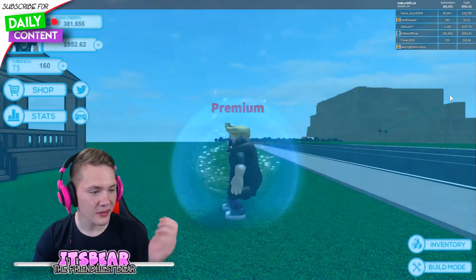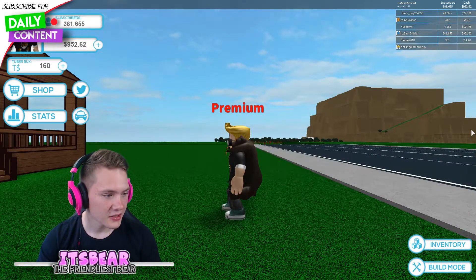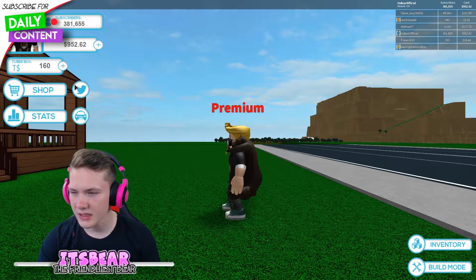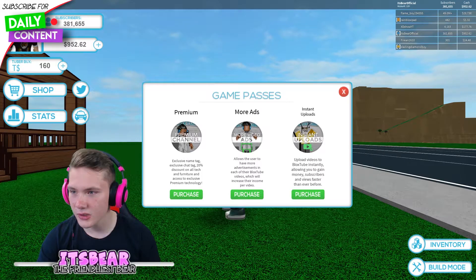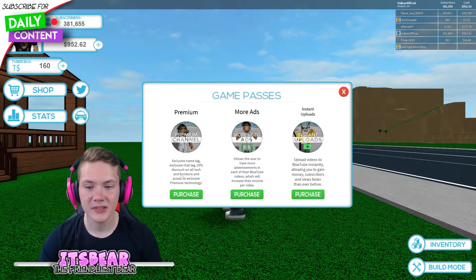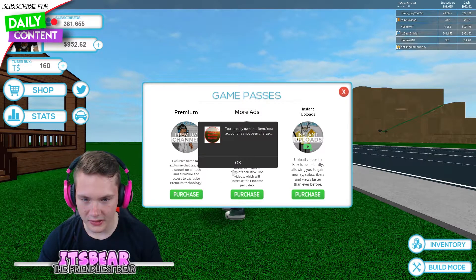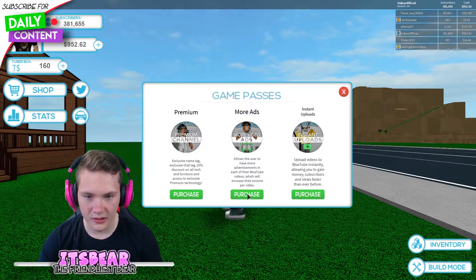So yeah, there's a new thumbnail icon in GFX for badges and game passes. You probably saw the game passes already. So yeah, this is the shop — oh my god, look at how cool this looks. Exclusive name tag. These are the things — I already have this. I already own it.